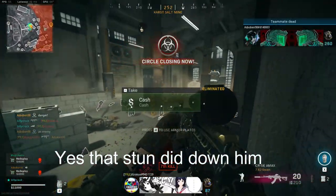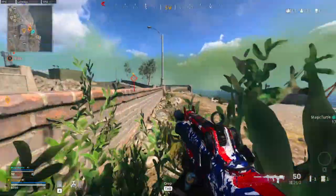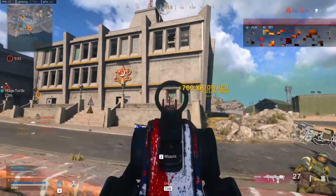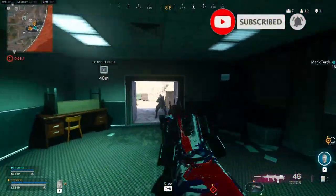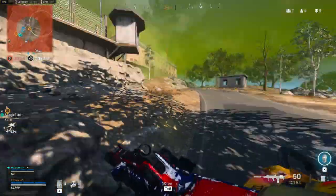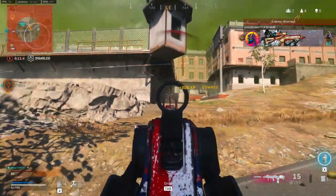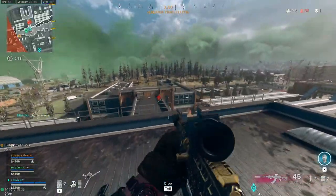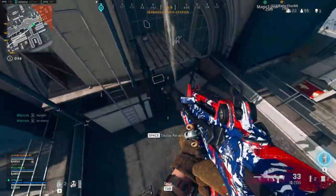Now moving over to the barrel, we are taking the 19.5 inch Task Force. This helps out the effective damage range, bullet velocity, and strafe speed. The strafe speed is probably one of the more important areas along with the bullet velocity, as it keeps you more mobile. However, this does hinder your vertical recoil control and your horizontal recoil control, which if you're using at a longer range can be quite impactful. But you really don't want to be using this as a primary assault rifle — this is more like a secondary weapon.